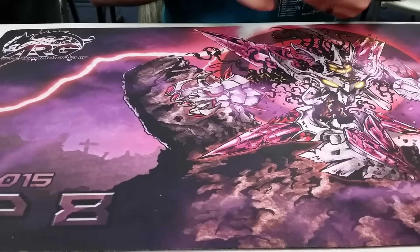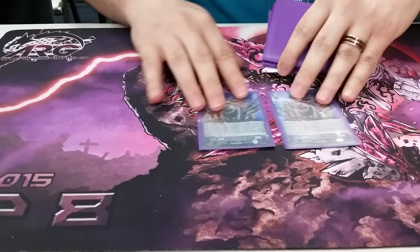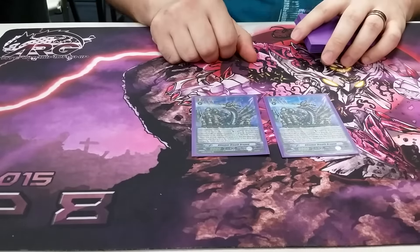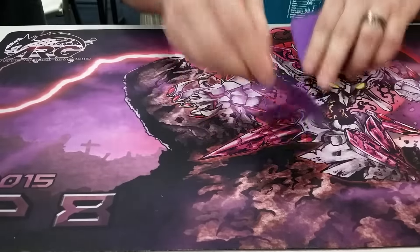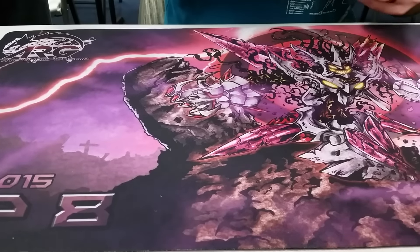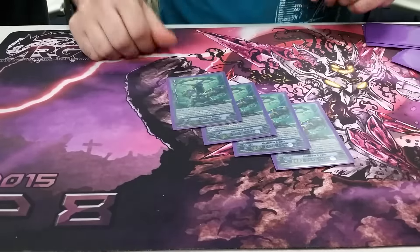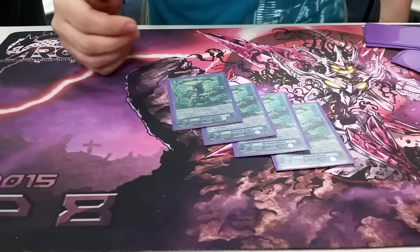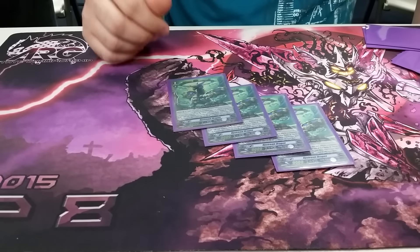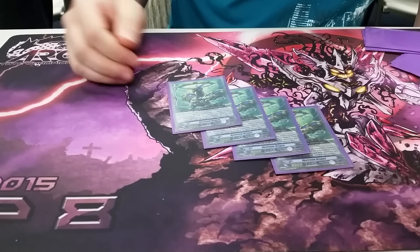For my grade two lineup, I'm going to start off with two Glimmering Breath Dragons — a really good 11k attacker if I remove something from the field. Next I run four Upstream Dragons, whose skill is on Generation Break 1: give them plus 4k, and at the end of the battle in which they attack the vanguard, put them to the bottom of the deck and search for a grade one and put it out at rest.